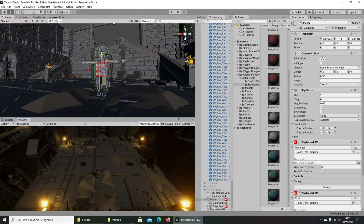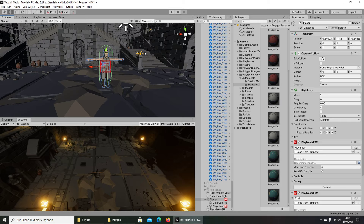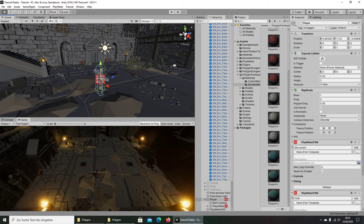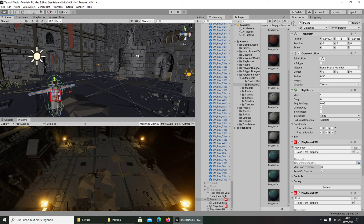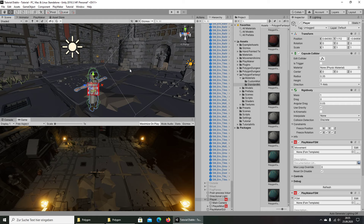Welcome back to the next tutorial episode on our channel. I have brought new stuff here — the Polygon Dungeon and the Polygon Modular Character. I think those are the best assets in the asset store. I love the style, and that is the best modular character in the asset store you can get. In the last tutorial, let me go here and play — we created our player.